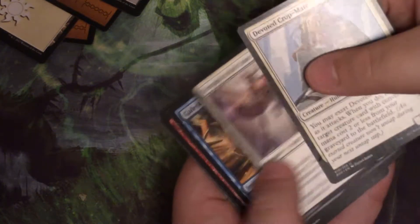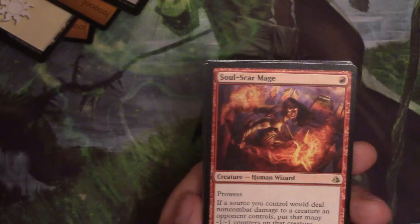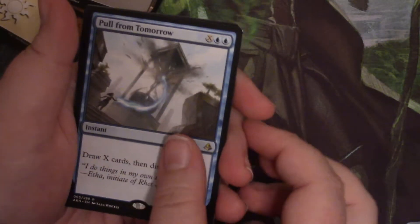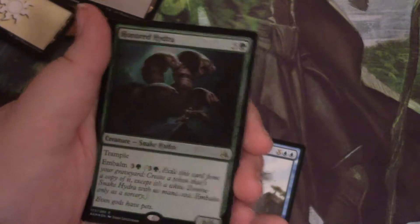And we have Soul Scar Mage. She's a good one — she gets used a lot in the aggro red that's out right now. Oh, does she now? I'll have to look at her later on. Nine! Pull from Tomorrow is my rare. Let's see my foil — ooh, it's a nice foil rare. Honored Hydra.